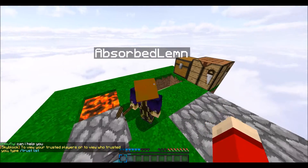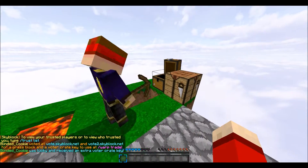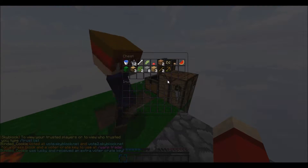Let's swap roles — so put the cobble and the pickaxe back in the chest, and then we'll swap roles here.